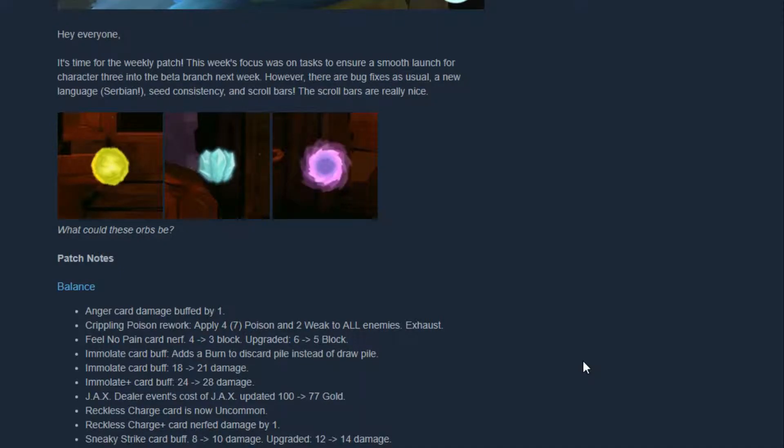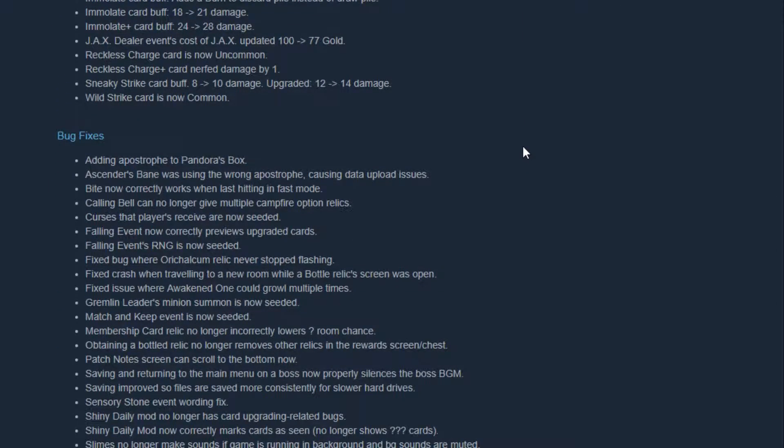Wild Strike card is now common. Bug fixes: adding Astrophoe to Pandora Box; Ascender's Bane was using the wrong Astrophoe, causing data upload issues. Bite now correctly works when last-hitting in fast mode. Calling Bell can no longer give multiple campfire option relics — it can only give one now. Curses that a pilot receives are now seeded.